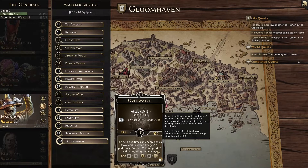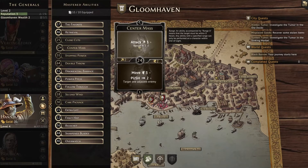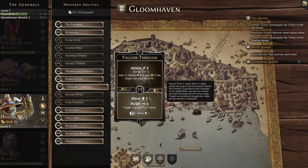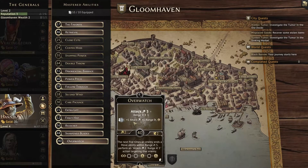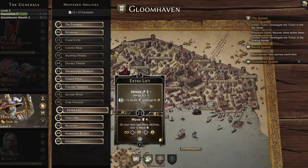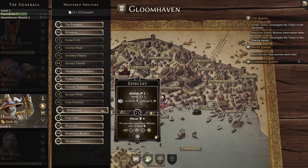I dropped Center Mass — it's a move and a push, but I already have Follow Through with a move and push. Center Mass is an attack of three at range three, whereas Overwatch is three at range four and I can increase it to four at range five. I'll keep Overwatch and Extra Lift, so if air is infused or I want to use that bottom ability, I still have Extra Lift for those long-range attacks.